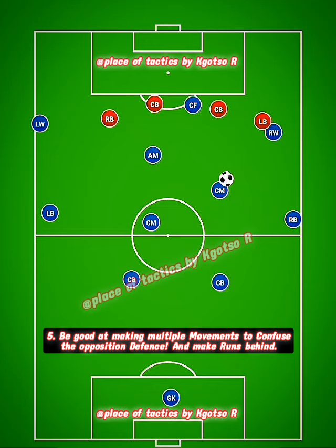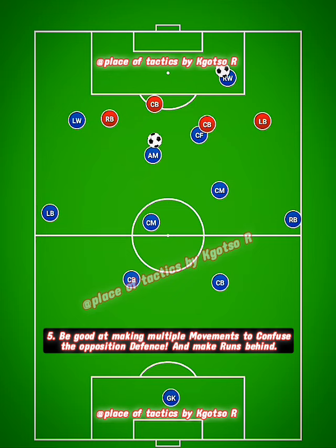Number five: if your central midfielder has the ball and your fellow midfielder or striker is making movement that drags out the center backs, look to make a run across the defensive line and exploit the space in behind.